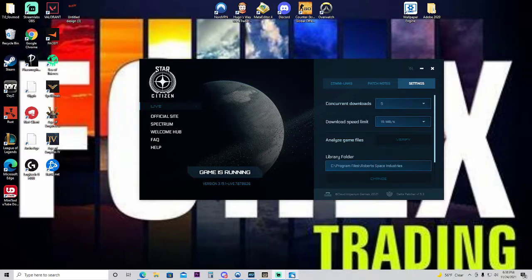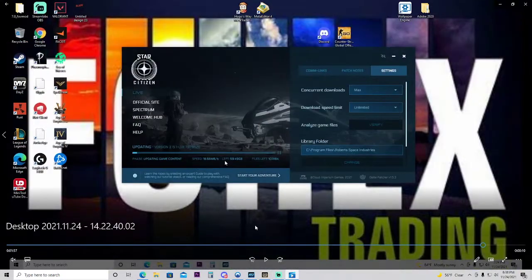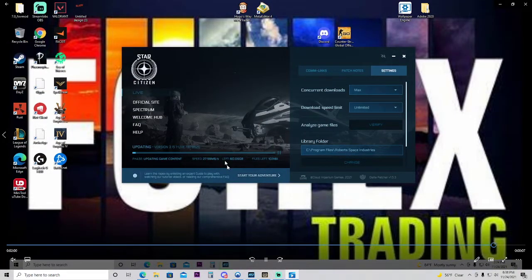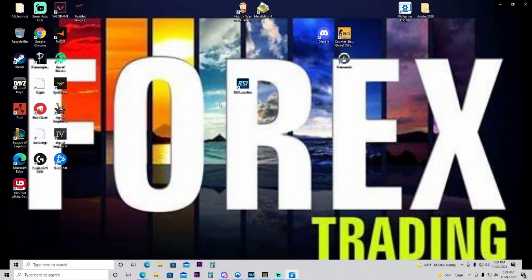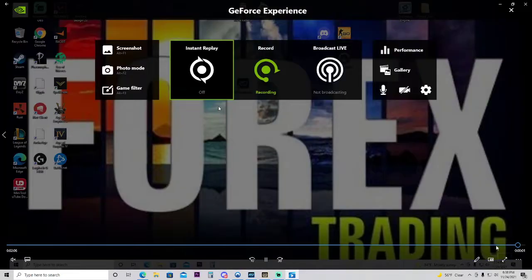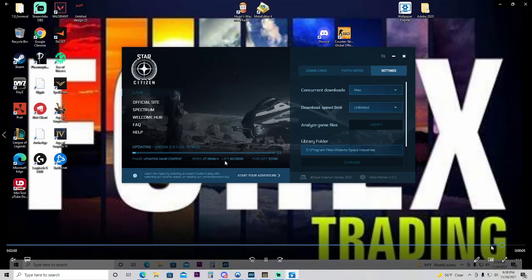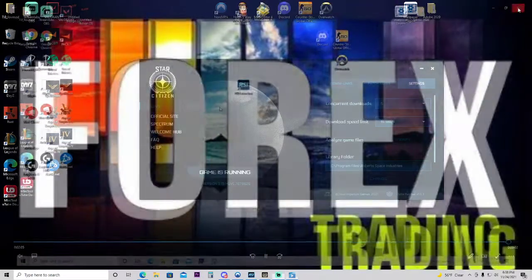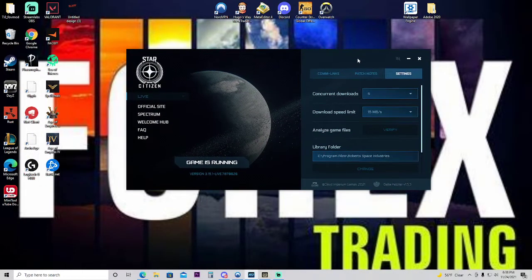What's up guys, this video is for people that are having problems downloading Star Citizen. This is the example of the problem I've been having — pretty much you have the launcher, you're installing the game, and then the launcher just disappears while you're installing. You can see everything's moving, this is all recorded, and then out of nowhere it just disappears.